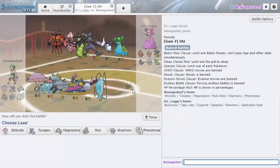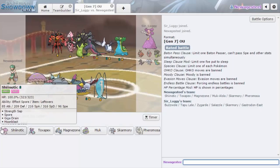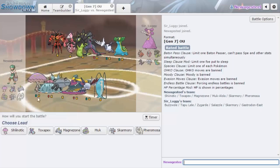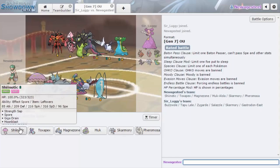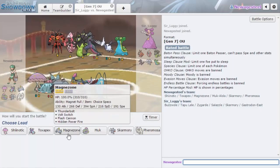We found a game against a team with Tapu Lele and Zygarde. I don't really have anything for Zygarde, but I do have Effect Spore and Strength Sap, so that could be cool. I think Shiinotic is a good check to Zygarde — it's specially defensive, not physically, but we resist most of its moves. Let's see what he wants to lead with.